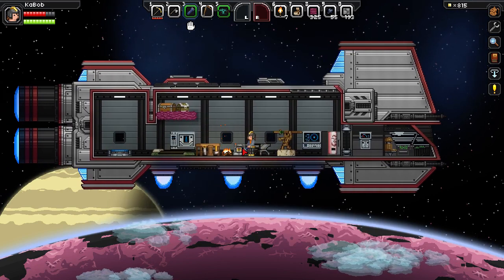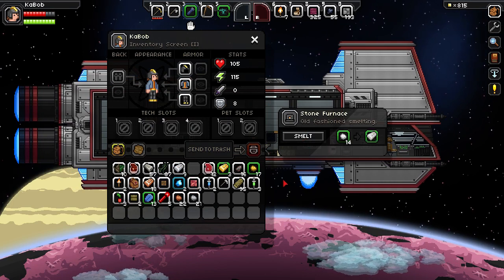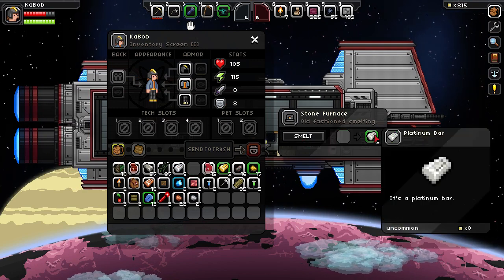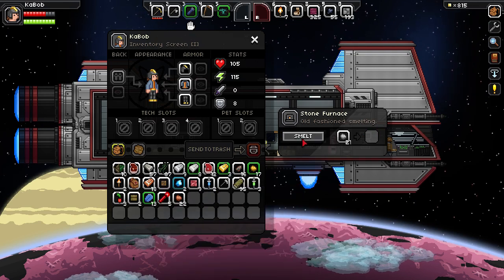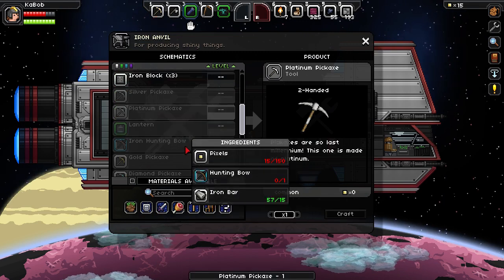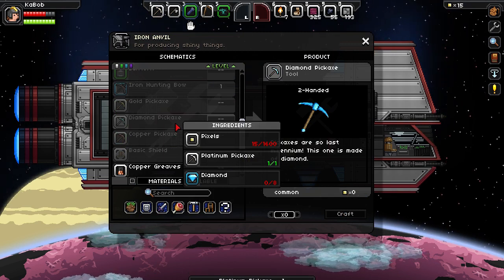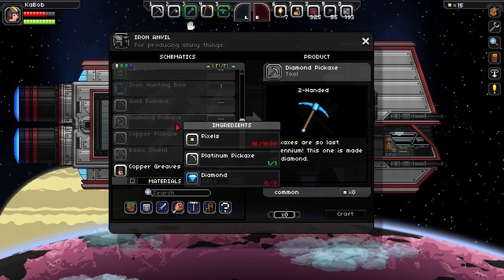Gotta make my platinum. There it is — go. We got eleven more copper bars, so we're at twenty-nine out of thirty-five. Getting close — we might need to go to a different planet to finish things off though. Platinum pickaxe — go. Next up is diamond, which we've only found one diamond out of eight. We need one thousand six hundred pixels, so I don't think that's going to happen, probably not until after the boss honestly.